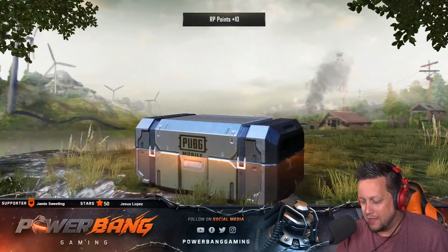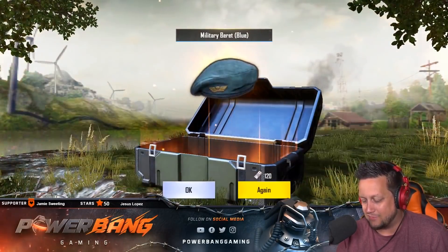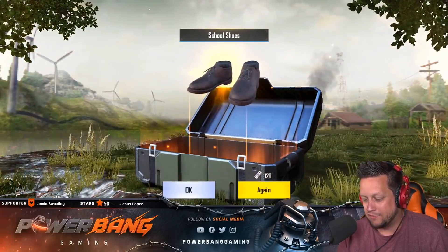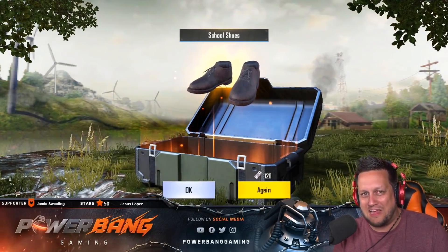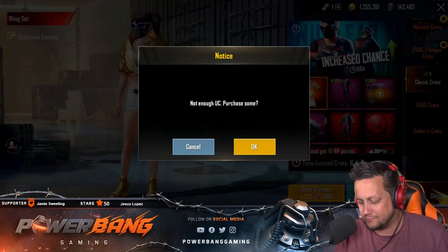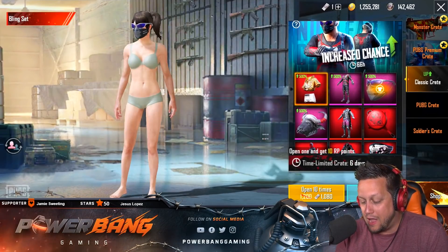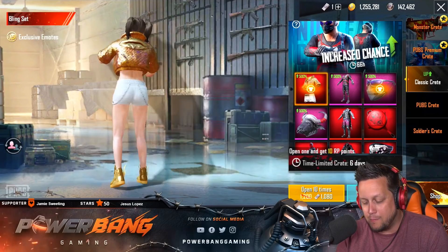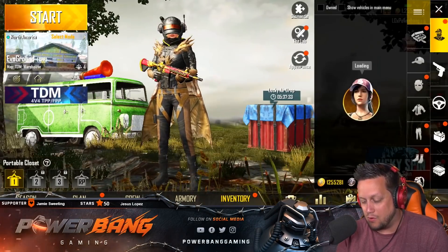Did I get anything? Some silver. This is the last one I believe - right here. School shoes? Let's click again. We got one more. Almost got school shoes - what the hell? Mythic item right off the bat! Yo, are you serious right now? Oh my god.